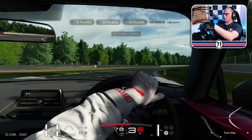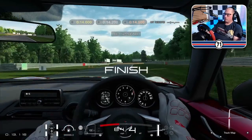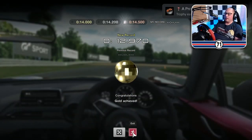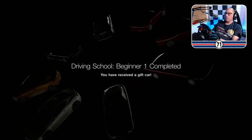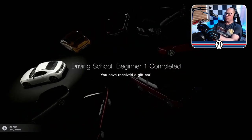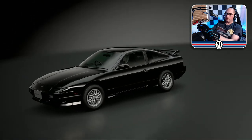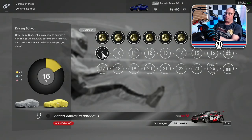Number eight is turning a corner. 12.970. We turned a corner. Amazing. Driving school beginner one completed. I've received a gift car — let's see what we get. A Nissan 180SX Type-X.